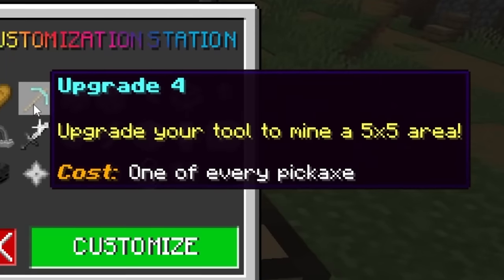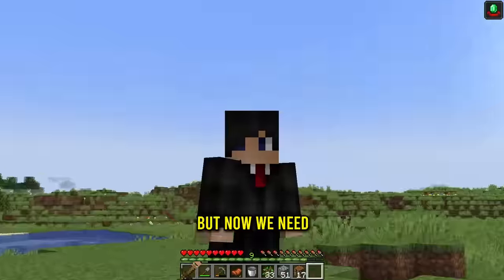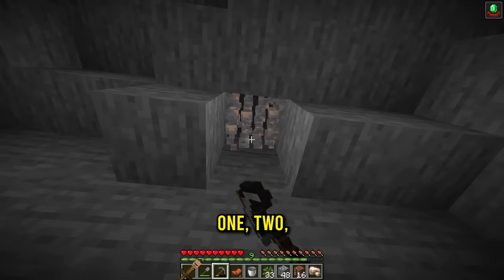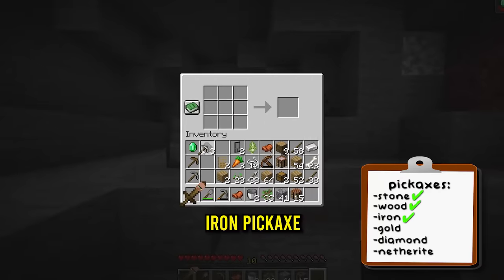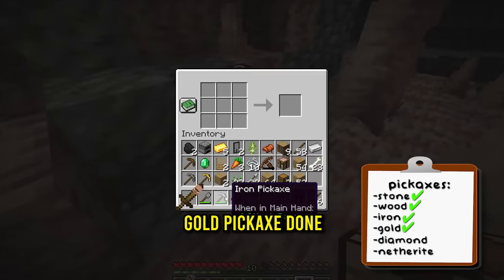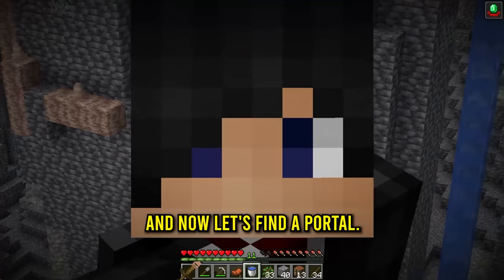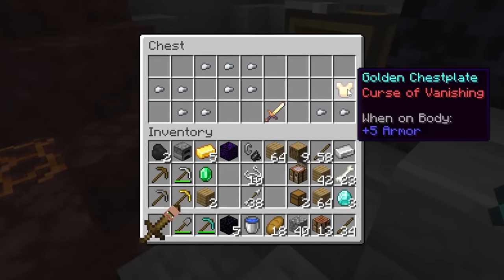Upgrade four is the mining upgrade — I need one of every pickaxe. We only have stone and wood, so let's get iron. One, two, and three. Next up is gold — grab the iron pickaxe, find the gold, click that. Got the gold pickaxe done. Four down, two to go. Next is diamond — three hits and that's another pickaxe down.